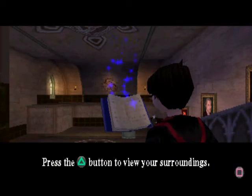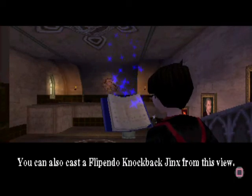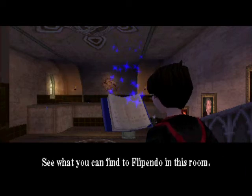Press the triangle button to view your surroundings. You can also cast the Fipendo Knockback Jinx from this view. See what you can find to Fipendo in this room.